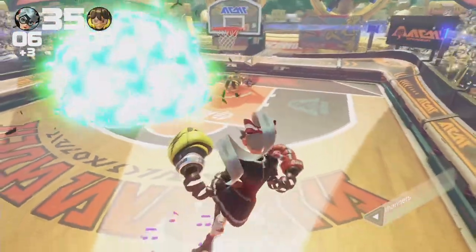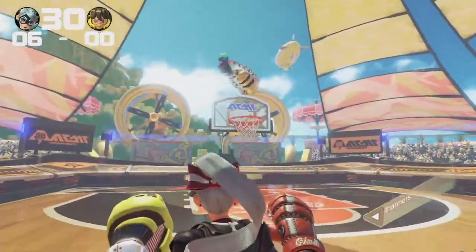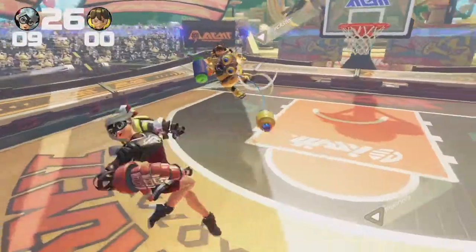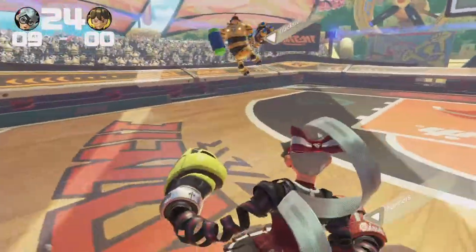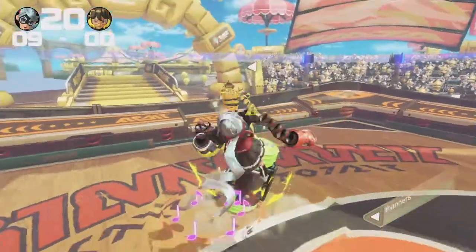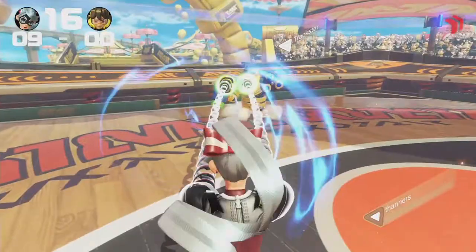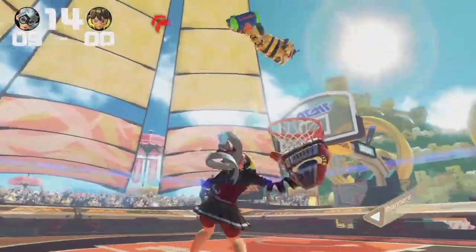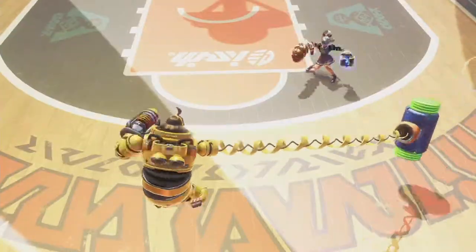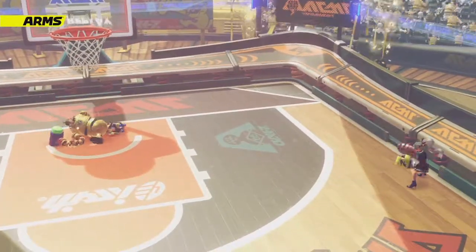Scoring is achieved either by successfully landing a grab-and-throw or landing your rush attack, yielding either two or three points based on where you throw from. It plays out more or less like a standard 1v1, but with added emphasis on landing your grabs, or conversely successfully evading or countering those of your opponent. If you're at the stage where you feel like grabs are too cheap or hate to play against them, this mode serves as pretty good practice. Otherwise, you're probably just gonna have a bad time.